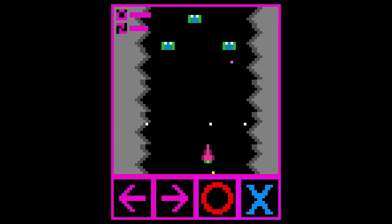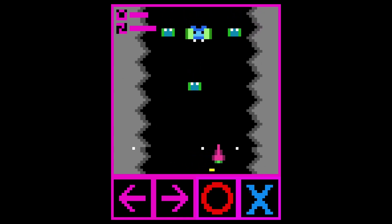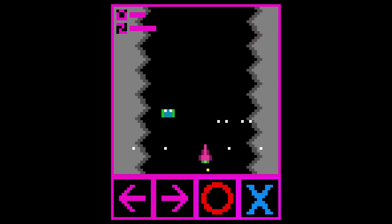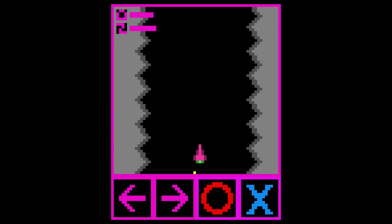Trophy-wise, the game is fairly easy. You'll need to complete all levels to 100%, which is achieved by killing all of the enemies. There are also two more trophies for killing the bosses. Overall, the game is pretty decent and I managed to get all of the trophies relating to Ascent Shaft in less than an hour.